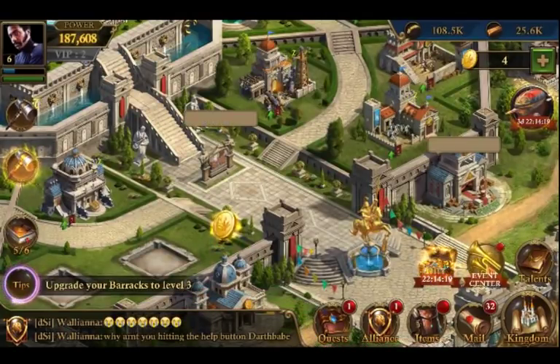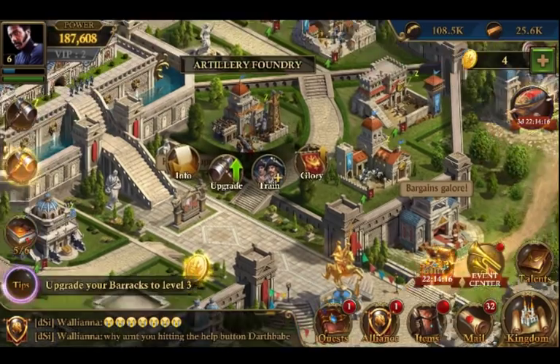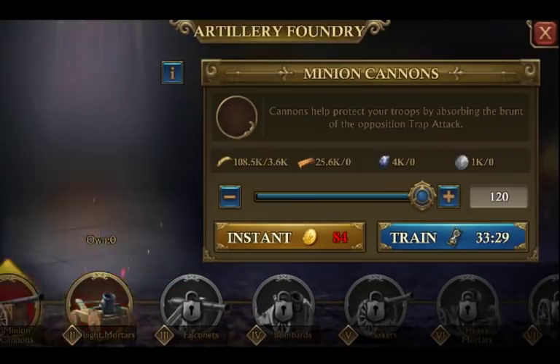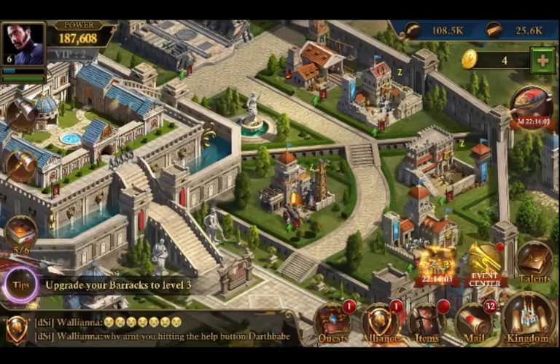Train some troops. When you're at that low level, you really only want to focus on getting all of the troop types because you will need to build up your armies. But another big thing that you want to build up is T1 artillery. T1 artillery is going to be your best gatherer.